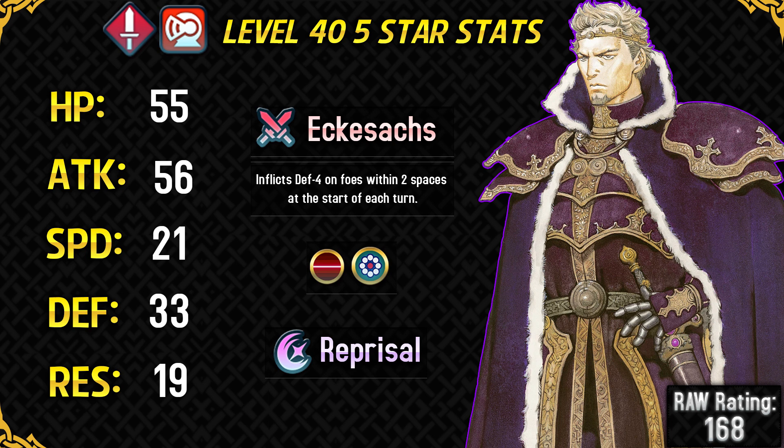Reprisal is a special and it has got a two-turn cooldown. Skills like Reprisal and Vengeance are really good on units who have got big HP stats, so Zephiel can definitely make use of this skill. However, for him to get the most out of this skill, he would have to be outside his Weary Fighter range, and that's a very unsafe range for a slow unit like Zephiel. So 8 points of additional damage is the most Zephiel can get without being outside his Weary Fighter range — this isn't really the best special for him, but it isn't really too bad either.